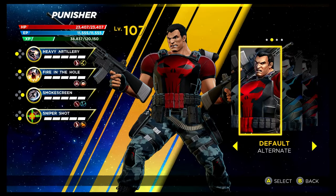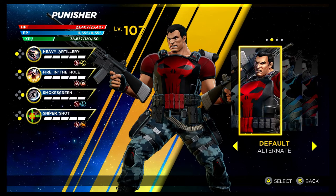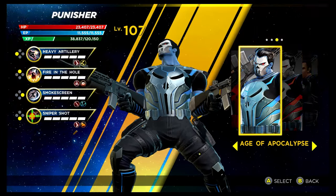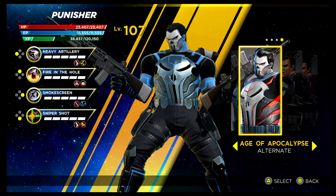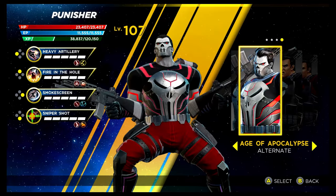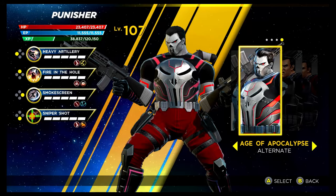Back to the Curse of the Vampire characters — the recolouring for Punisher is unlocked via the Curse of the Vampire Gauntlet. Then we have the Age of Apocalypse costume, unlocked via the Shield Depot. I don't know how I feel about this, but it's certainly very different looking. Possibly, if anything, I prefer the recolouring — the red one. Yeah, definitely a very different costume that one.